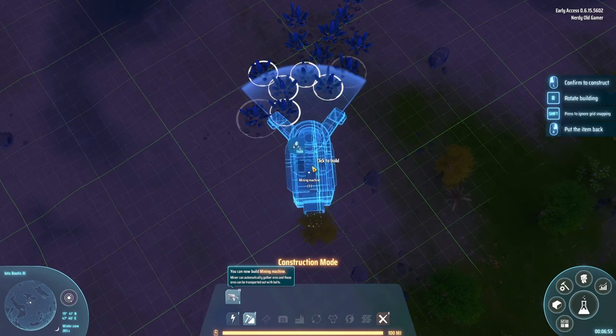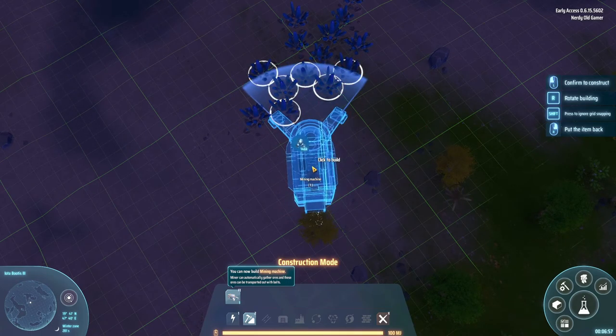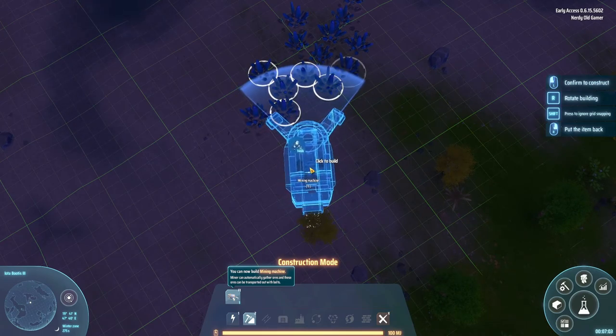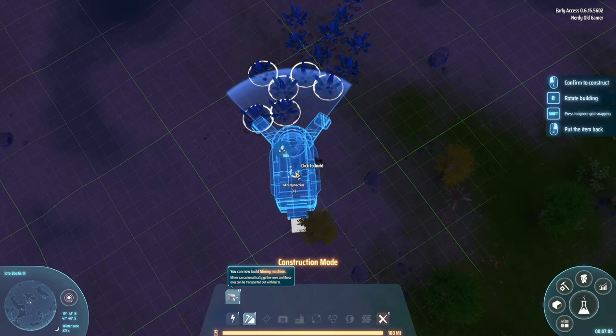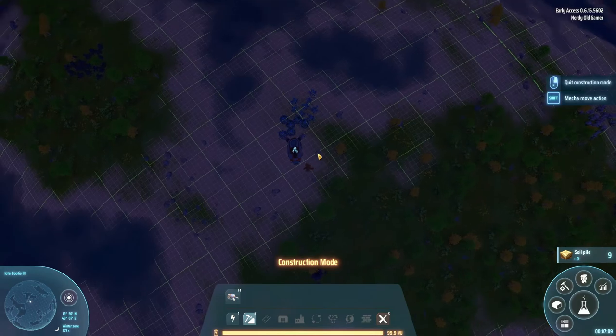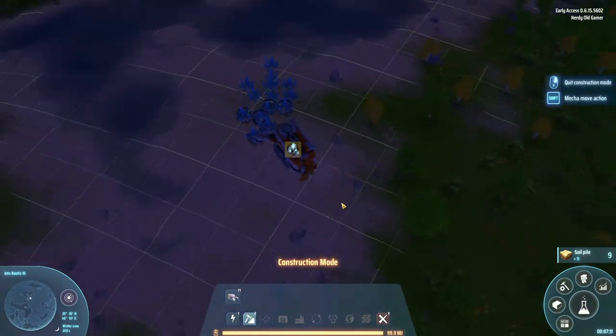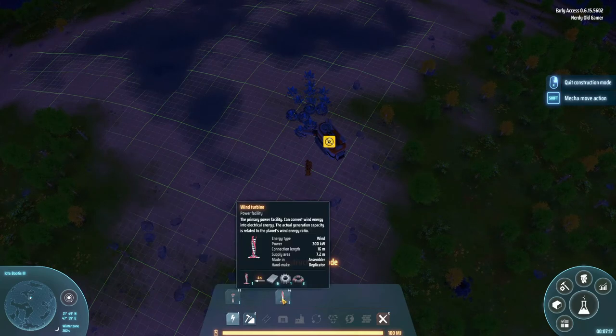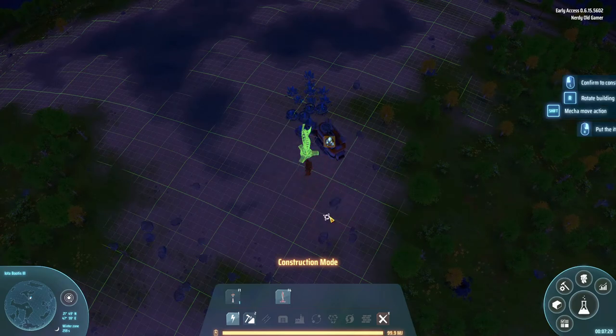So while there is a grid, we can rotate the mining machine off the grid and get the most efficient placement. I can cover five or six veins — I can't get both clusters, so I'll do the five veins. Our first miner is down. Now we need to power it, and for that we have wind turbines. We'll stick a wind turbine in here, and now this is mining!